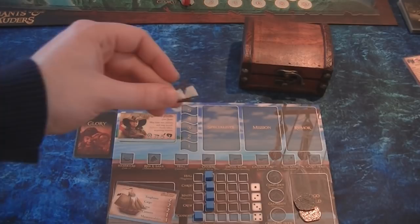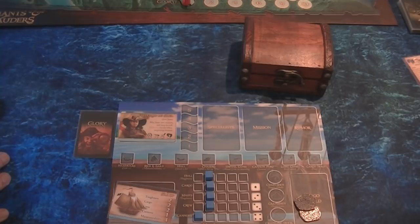We place our sloop ship on our starting port, and we can begin the game. My sloop is now on San Juan's port — that's how we set up our player boards.